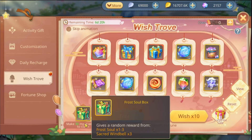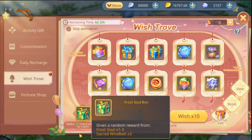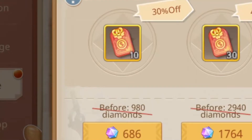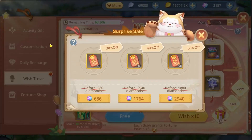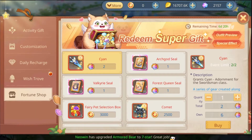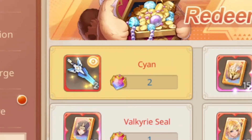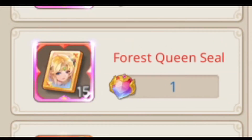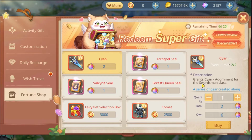Every set amount of pulls, you get a frost soul box which gives you a frost soul or signal wind belts, and of course a surprise cell that gives you 30, 40, and 50% discounts on the wish tokens. In the fortune shop you can exchange your diamonds of time for a weapon skin or premium rune seals, which you can use to craft those runes eventually. I made a video about it if you're interested — check it out.